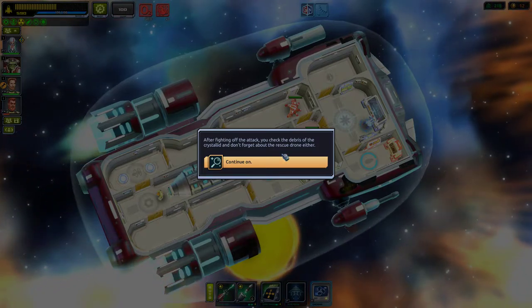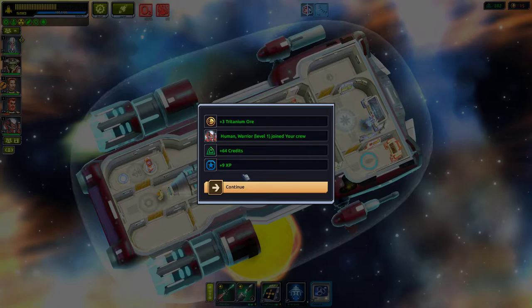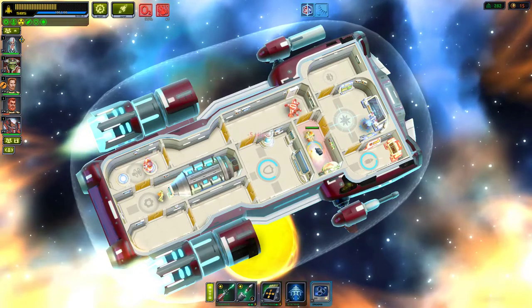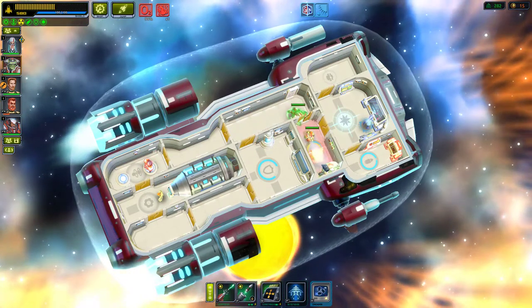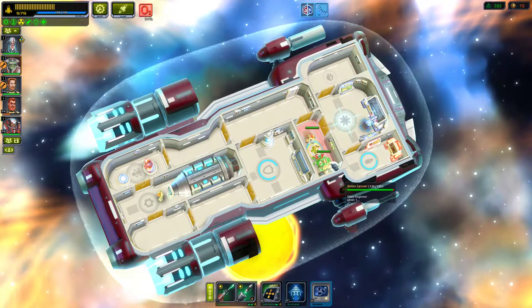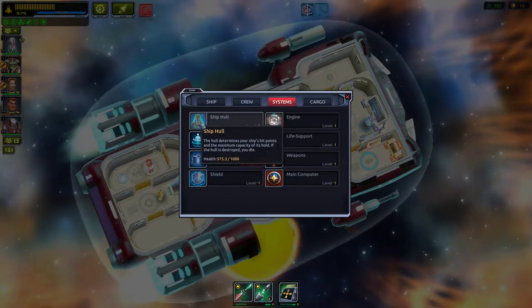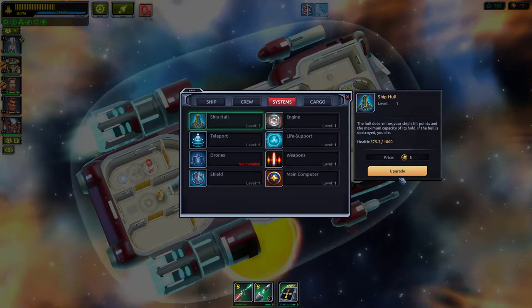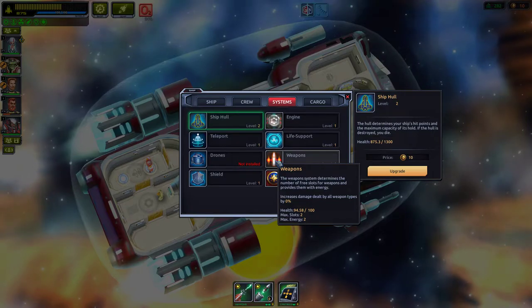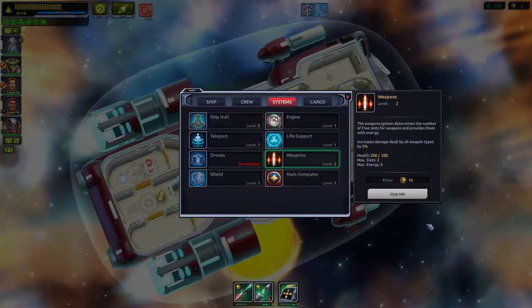Three titanium ore, a human warrior joined the crew, 9 XP, and 64 credits! There's a fire but the crew is putting it out. Now let's upgrade — this gives 300 more weapon power. Increases the damage dealt — achievement unlocked: Space Tuning!